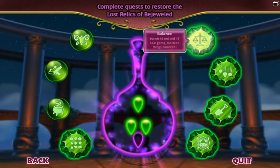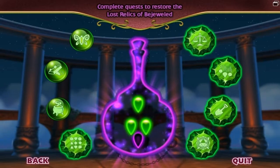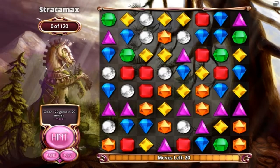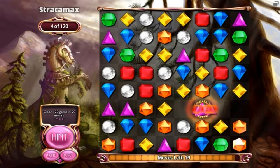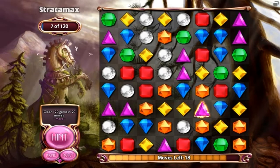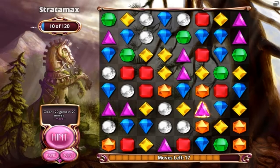One more and I should have the next relic unlocked, but I'm gonna go for all of these. I'm gonna go for all of these quests in this episode. I hate this game mode so much — Stratamax. I basically have to clear 120 gems in 20 moves or less. So that would be 4 gems per move. The key is to make a bunch of special matches, like flame matches, Stellar, and Hypercube. The key is to get more than a 3-match. Right now it doesn't look like I have any.